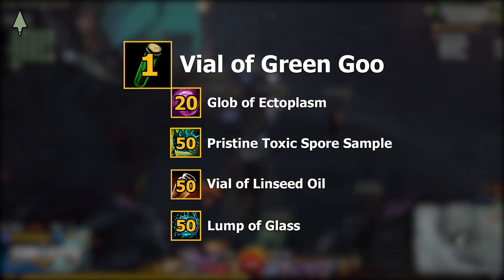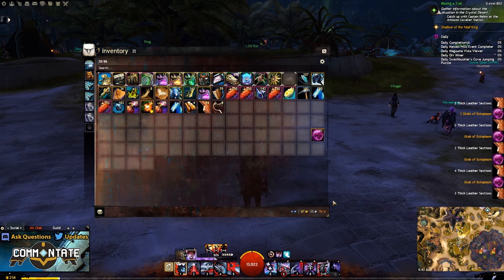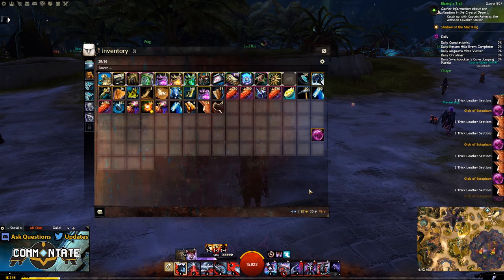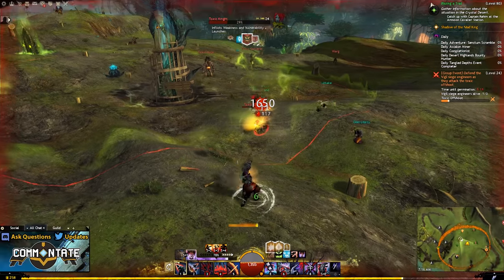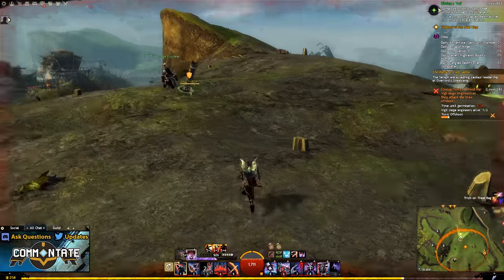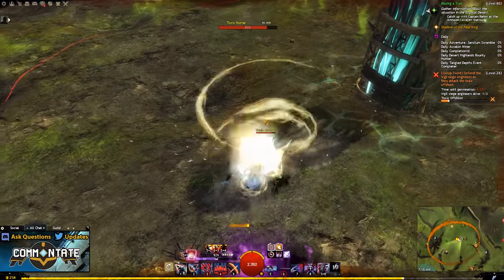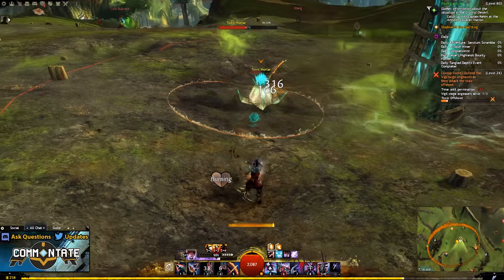You'll need 20 globs of ectoplasm, which can be salvaged from level 68 rare gear or better — just make sure you use a good salvage kit to get those ectos. You can also loot these from fractal daily chests. Next you'll need 50 pristine toxic spore samples. This item is a relic from Living World Season 1, but you can still earn it by heading to Kessex Hills and looking for a toxic offshoot event.